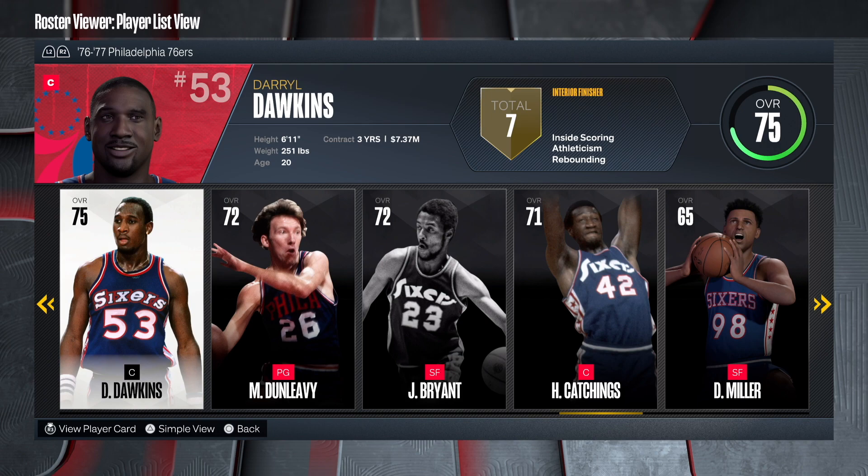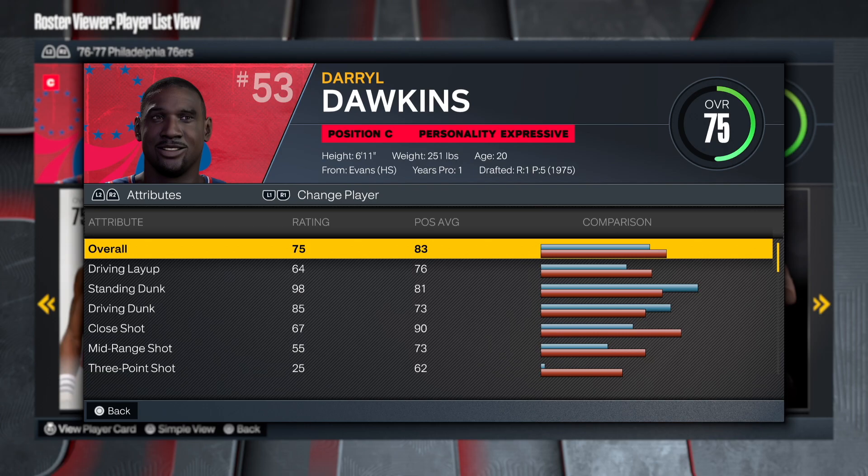So this is a requested build. As you can see, his overall — which surprisingly to me — was only a 75. I couldn't find a better version of this. I tried to go to the old-time, you know, for the Sixers, and for some reason I could not seem to find Darryl Dawkins. Anyway, we're gonna use this as a template.